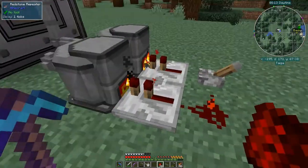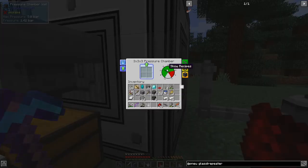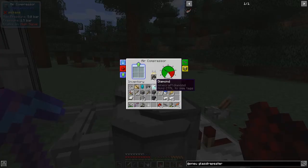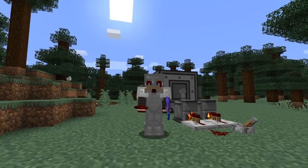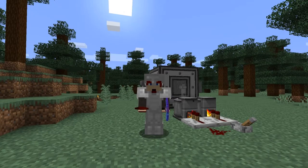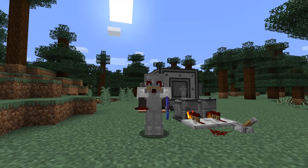There we go — 32 compressed iron. We'll turn this off — it won't lose the pressure. Those two pieces of charcoal will finish burning out and it'll stop automatically. That's it for the first of the Pneumaticraft episodes. Next time we'll do some automation and start to make some more bits and pieces. Until then, I wish you all the best — bye for now!